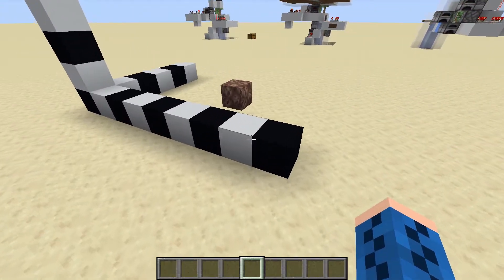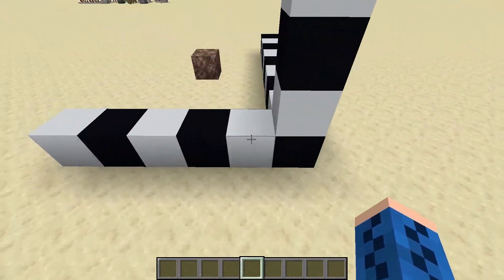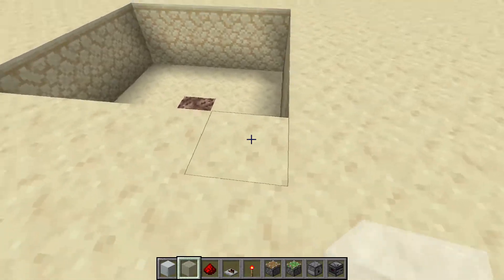This hole must be centered around a soul sand block that sits 6 blocks from the left side of the hole, and 4 blocks in from the front side. You can use the soul sand block as a reference for where your anvil will appear above the ground.